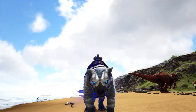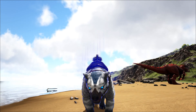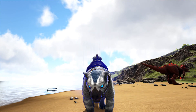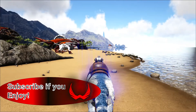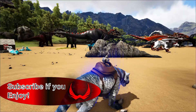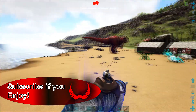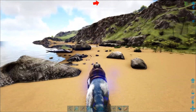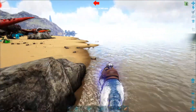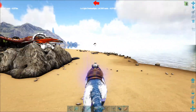Hello guys, welcome back to Ark Primal Fear. If you're joining the series, don't forget to subscribe, like and comment down below on what you'd like to see. Today we're going to be taking out our Celestial Thyla. I did want to try and tame ourselves the next creature up so that we're going to be kind of prepared for the next tier of bosses, which are basically demonic and light creatures.